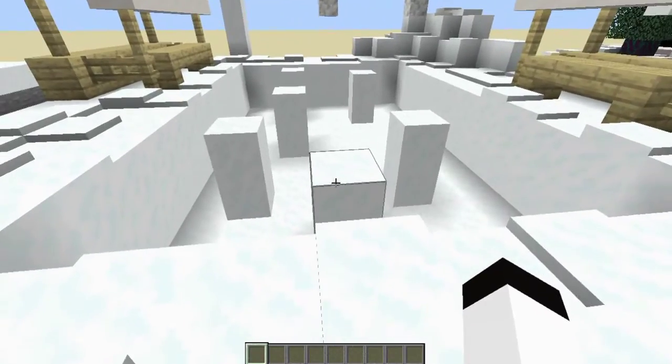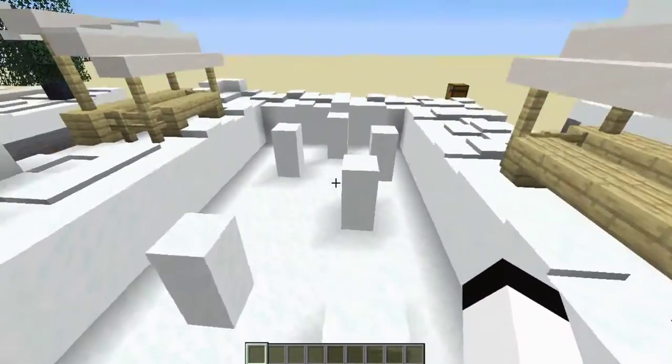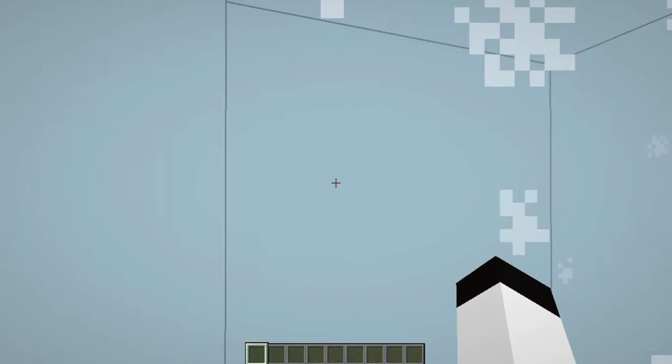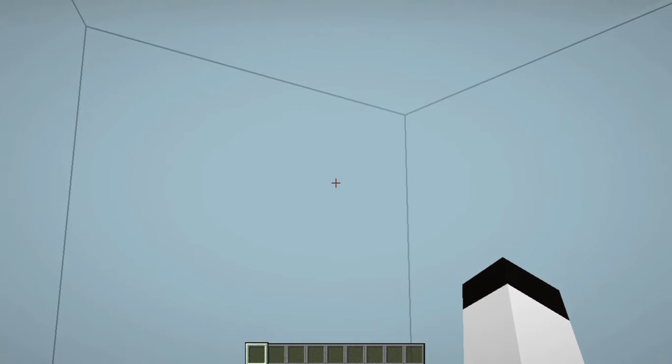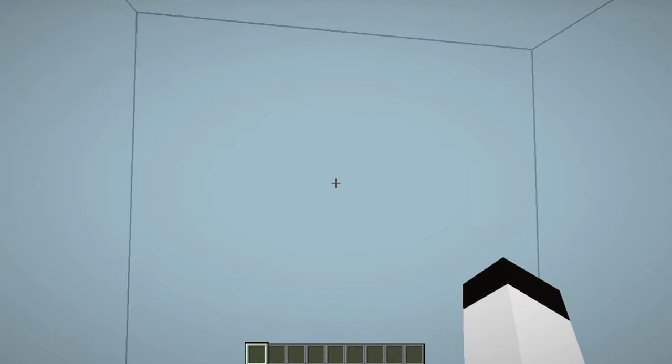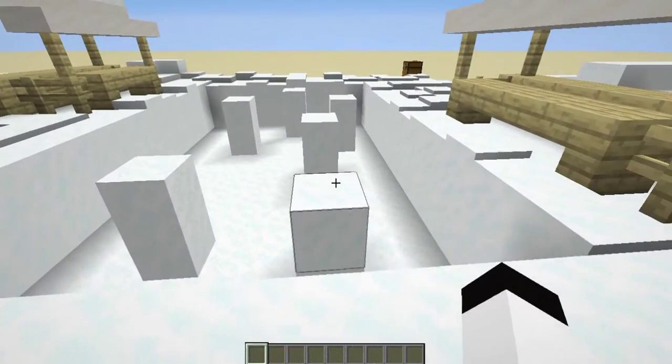Let's say you have a parkour trail like this one, and you want to do some really cool jumps. As you can see my parkour skills are so good, but let's say I mess up — like that, for example. You can have the ground as powdered snow, and if you fall down, you're trapped in it. Assuming you might be in survival mode, whoever falls basically lost the game, and that's really cool.